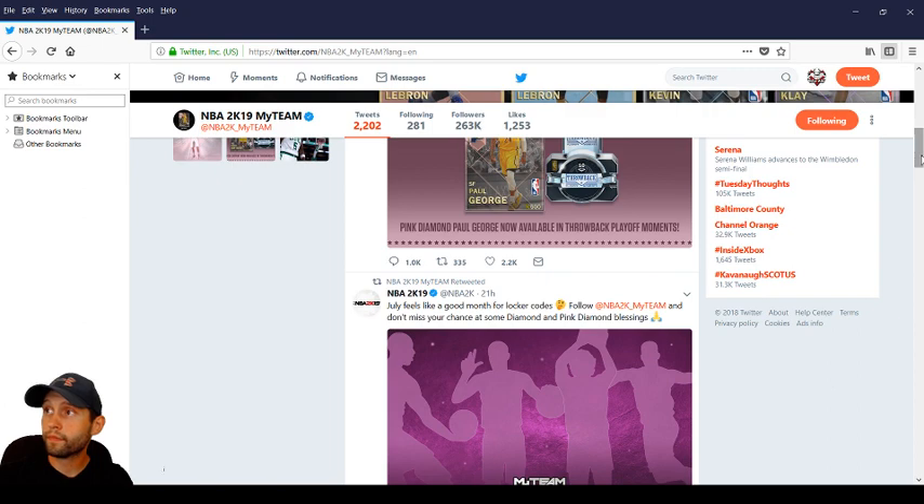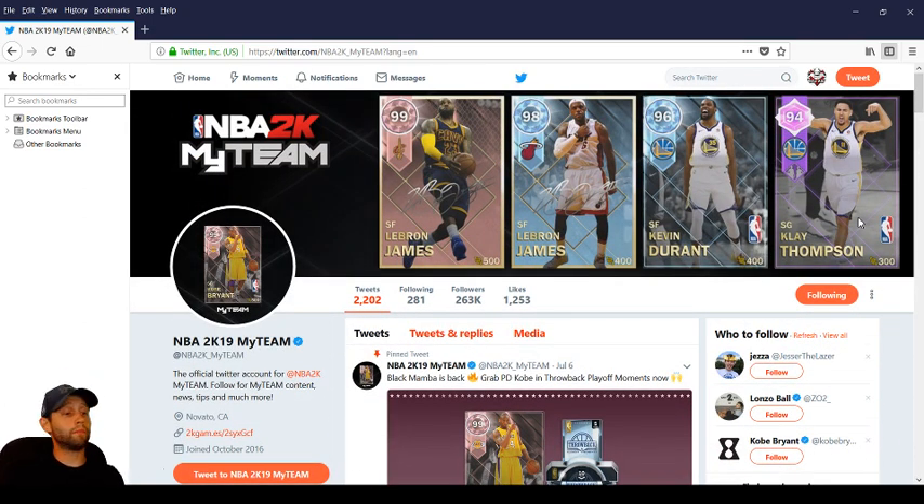I got two Kobe gameplay SuperMax videos coming for y'all - one where I clutched it by one point, and another where we just blew the guy out. But here's a little update: we ended up selling Kobe because we wanted a full pink diamond squad. We picked up John Wall, Rudy Gobert, and Tony Parker, and still had almost 40,000 MT left. I could have grabbed another pink diamond but instead we spent the 40k on packs trying to get Kobe again - and we didn't get anyone.